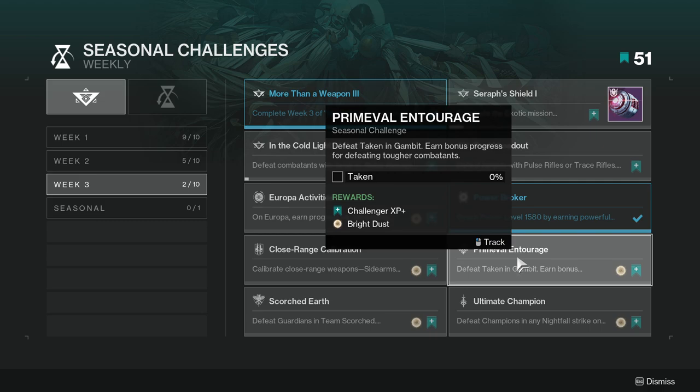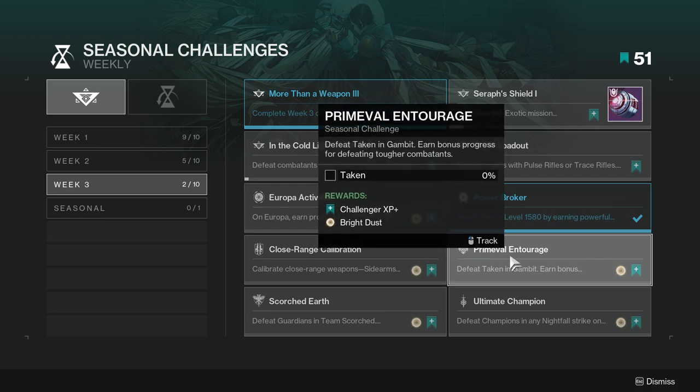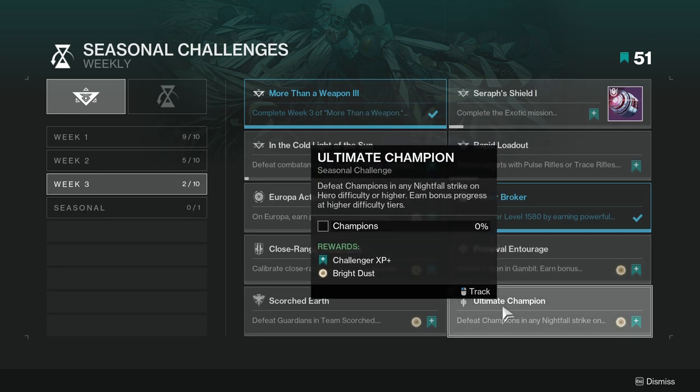Primal Entourage: defeat Taken combatants in Gambit; earn bonus progress for defeating tougher combatants. This one isn't hard — it's just Gambit, and people won't be playing it, but I don't really mind. Ultimate Champion: defeat champions in Nightfall strikes on Hero difficulty or higher; earn bonus progress at higher difficulty tiers. I'd run this on Hero — it's not a big deal, though a team will make it way faster.